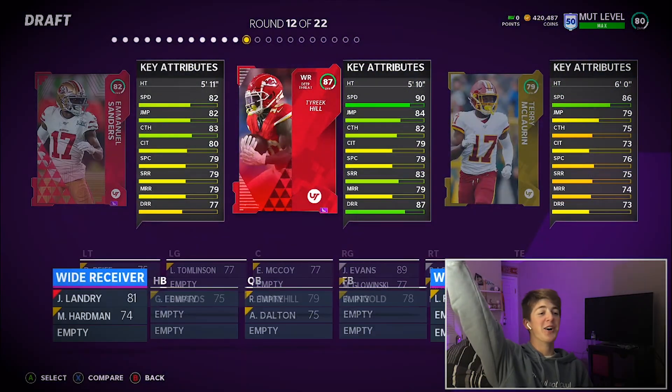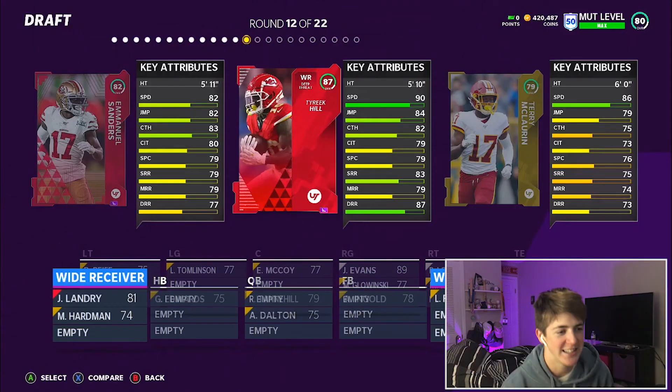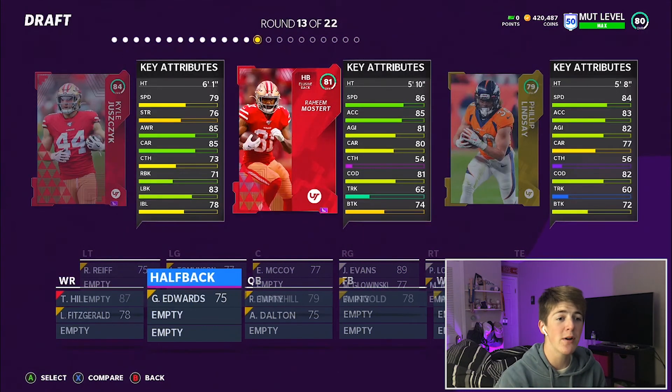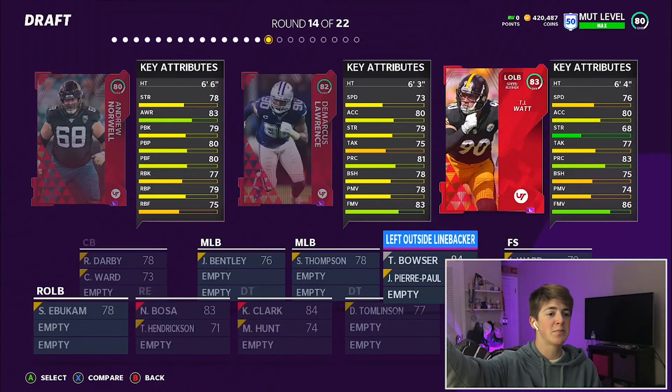Tyreek Hill — let's go! 90 speed, that's insane. I will take this no doubt, no questions asked. Best wide receiver arguably in Madden right now. 90 speed. Then we go with Raheem Mostert — 86 speed — that's our halfback, yes please. Then we get TJ Watt, 76 speed, left outside linebacker — monster.